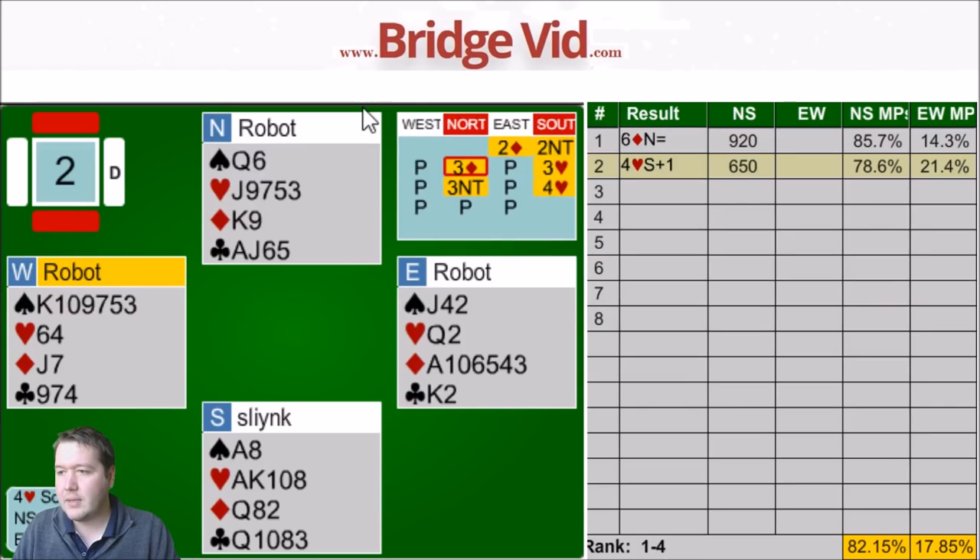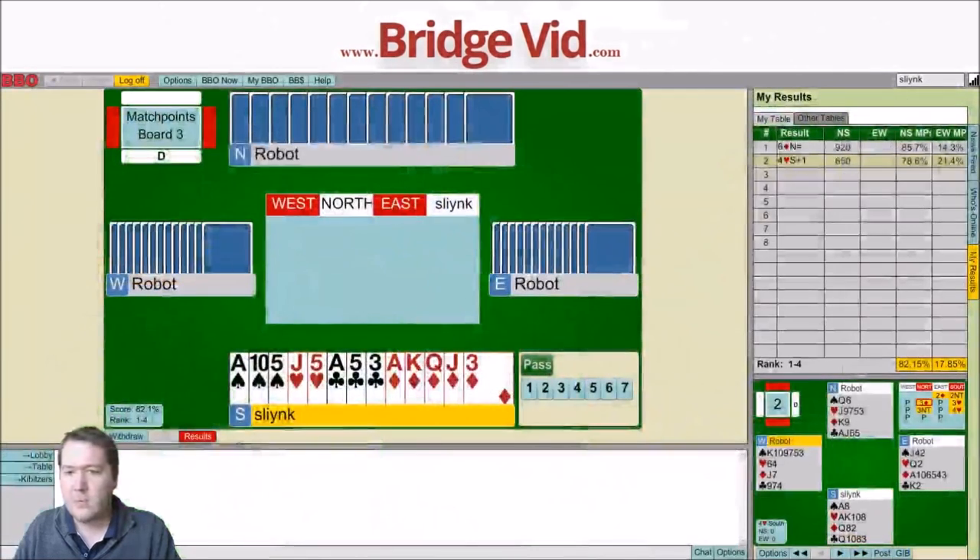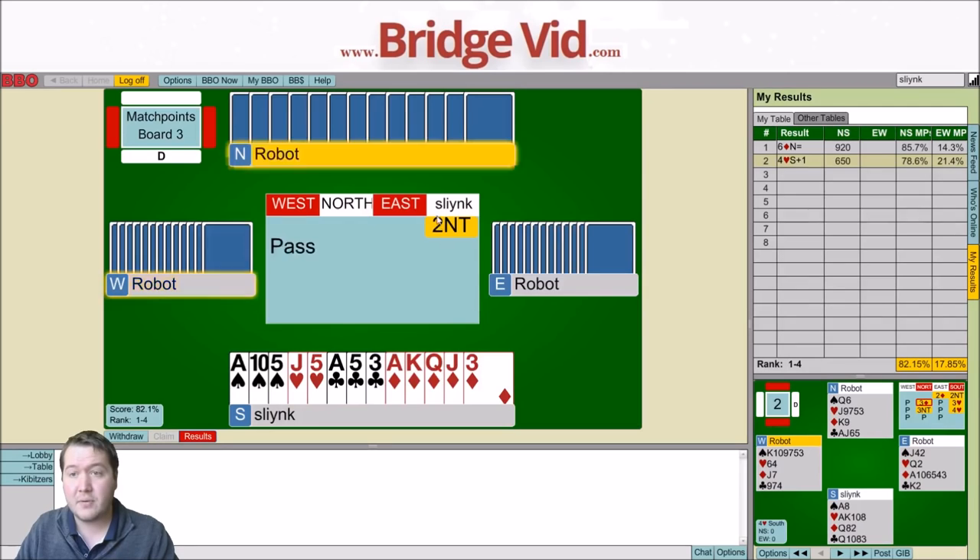We're going along well - 82.15% in equal first with three other people. Now onto board number three: 19 points in a five card suit. There's a good five card suit - I'm happy to treat this as 20 to 21. So two no trump, my partner transferred, four clubs.